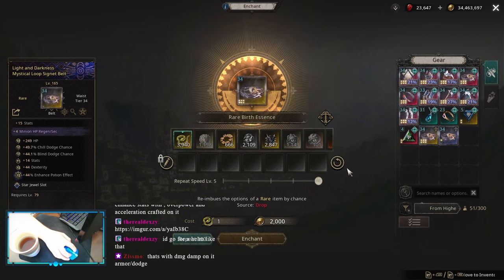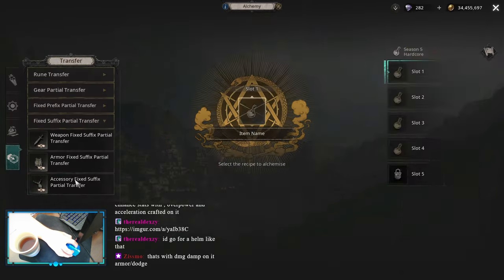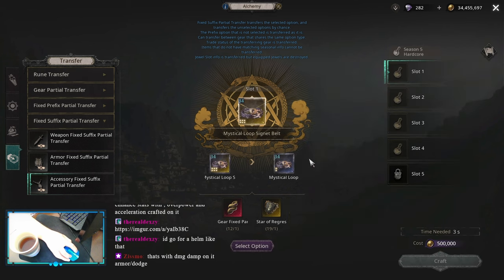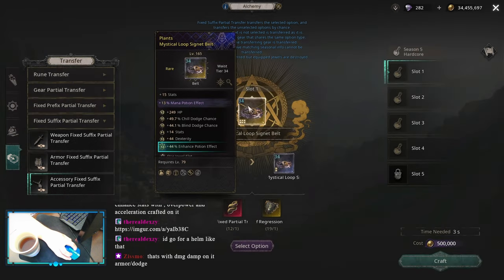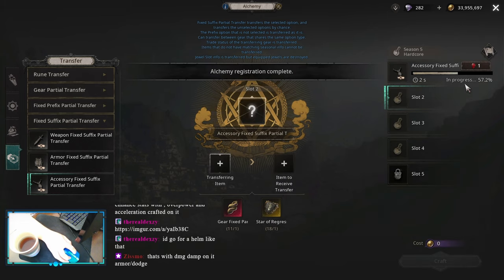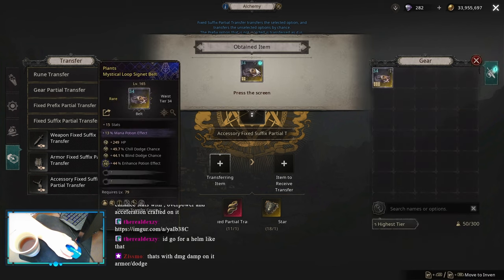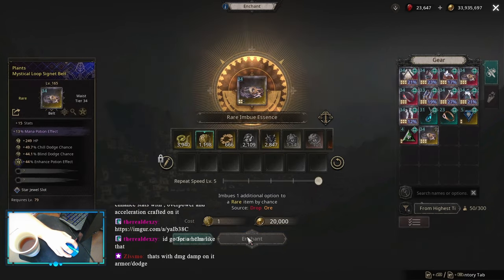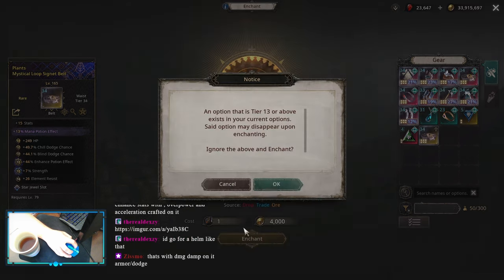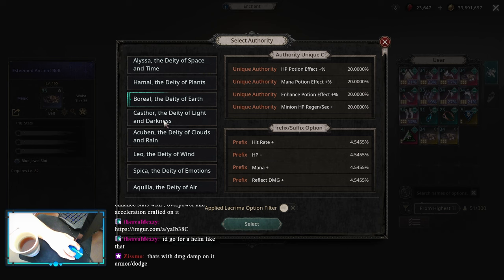On my second one, I went for Hamal. Did that, went to Transfer. This time I selected a Fixed Suffix Transfer, so I would transfer Enhance Potion Effect 100%, so I wouldn't need to do it again. Transferred that one, and right now starts the Suffix Craft. I went the cheaper way — I didn't use Serpents for this, I just was hoping for my luck, and I was lucky. I managed to remove the Suffix that was not my Enhance from Other Authority, and I rolled Enhance Potion Effect.